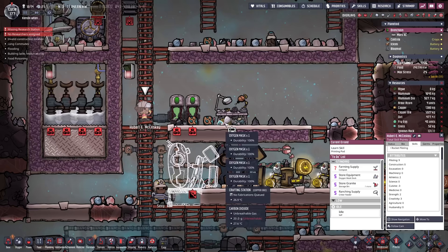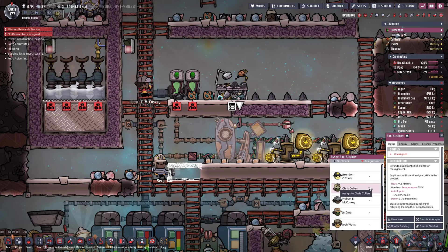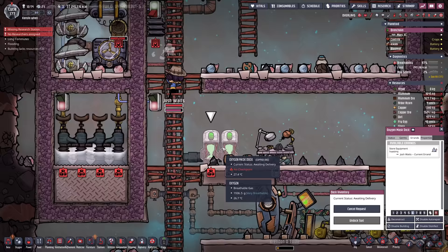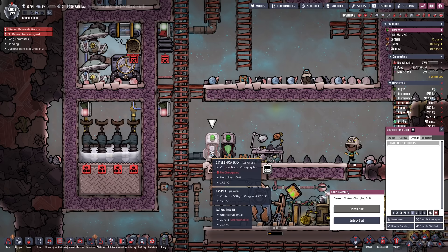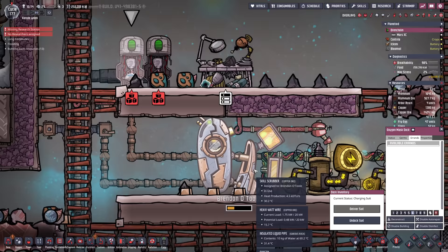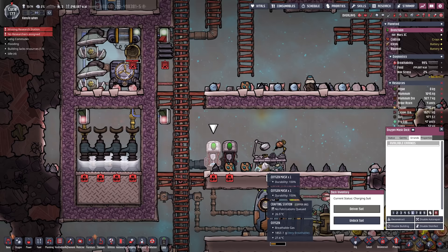We can cancel that building. Alright Brendan, time to get in here and have a spotless mind. We're also going to get these oxygen masks delivered up here. Each one of these can hold enough oxygen to keep a dupe supplied for about half a day - however it doesn't store up their CO2. It does mean they can hang around in space for half a day with these on and not actually die, which is very useful for what we have planned.